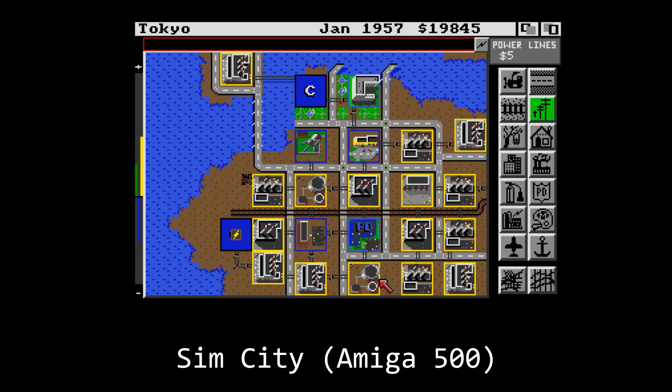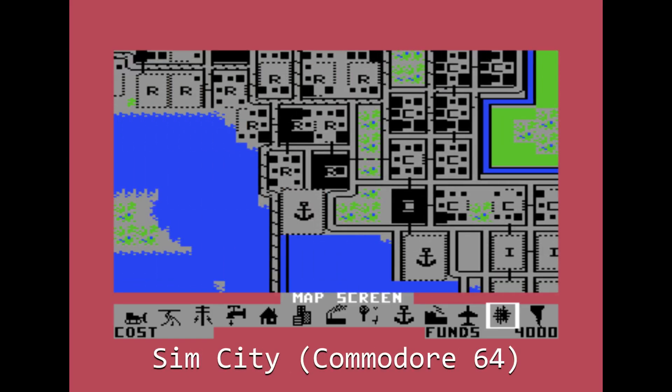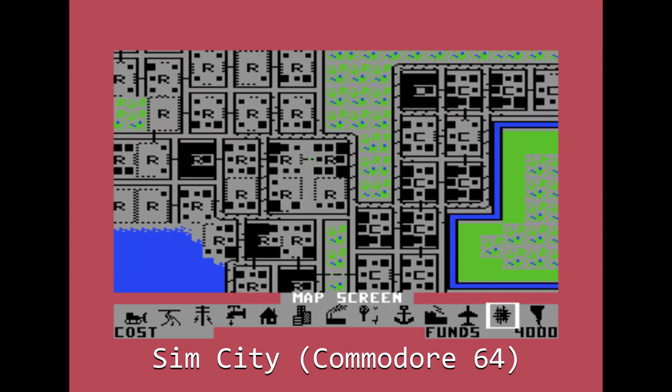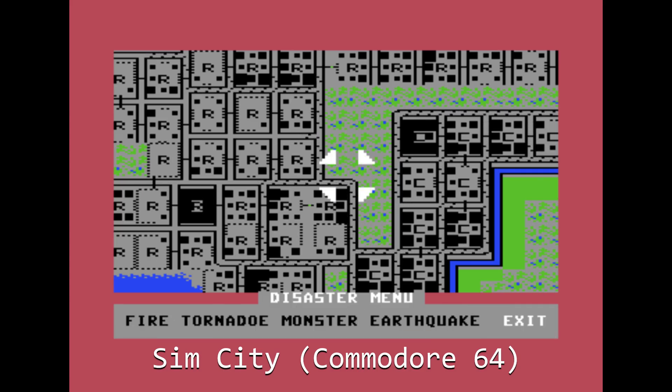The sheer popularity of SimCity soon led to ports to other systems, including the Commodore 64. Shrinking the game down from 512kb to 64kb was a significant achievement, although Will had originally written the game on a C64 back in 1985 before he could find a publisher for it, so he would have at least known that such a port was, in theory, possible.